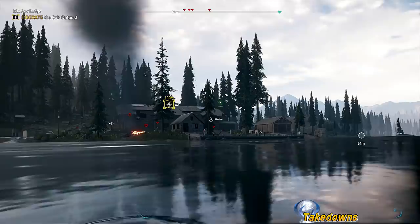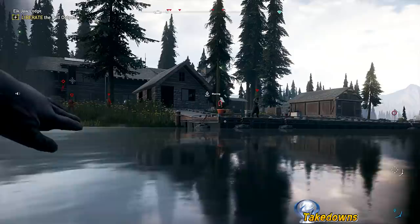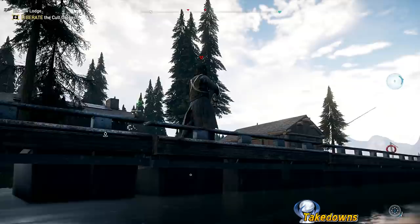The ledge takedown — the best place I found to do this is at the docks. Approach from the water at an outpost or some town you haven't explored, and if there's anyone on the docks you're guaranteed to get a ledge takedown. You can go under the water to make sure he doesn't see you. I waited for him to start walking in the right direction and — bob's your uncle — he's toast.